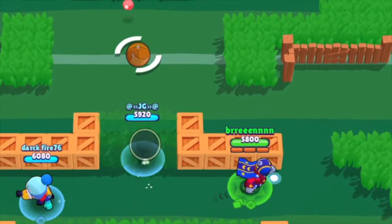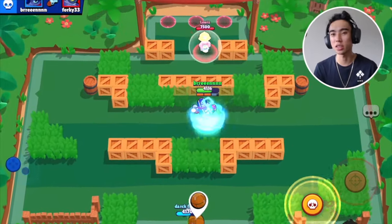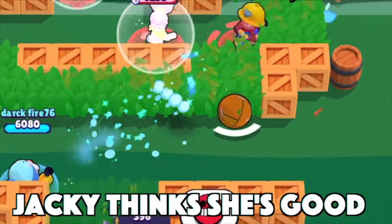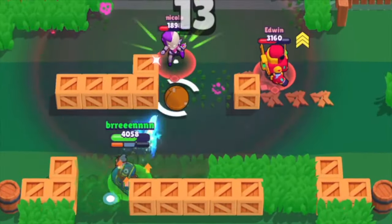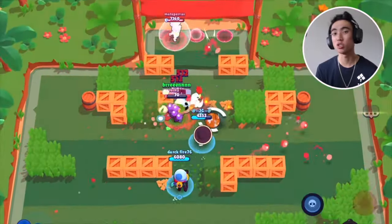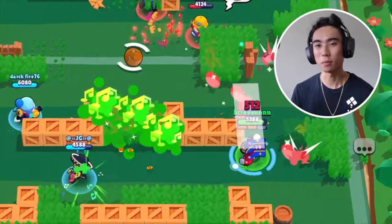Stu has to be one of the best brawlers at charging his super because you literally get your super from one attack. This mechanic makes him a very mobile and versatile pick in whatever game mode or map you play him on. Being able to charge your super after one attack and then use that super to dodge enemies is just so broken. With Stu gaining his super by hitting a person only one time, he can basically cycle supers very quickly, giving him more opportunities to dodge incoming attacks or just run around the map.